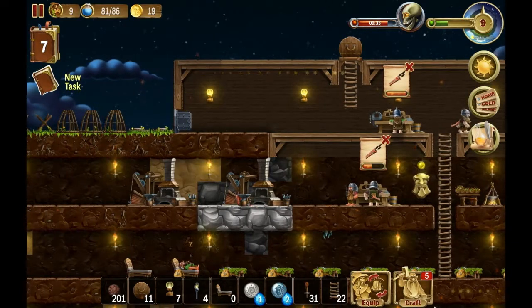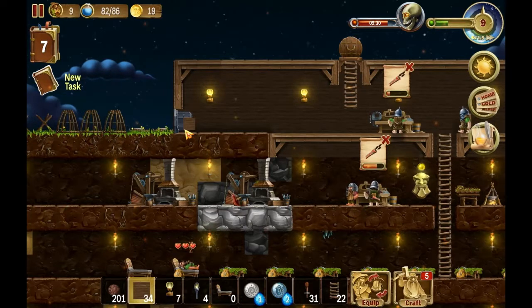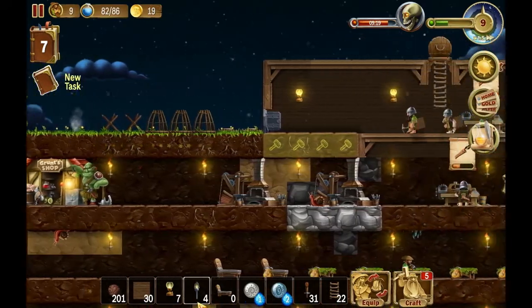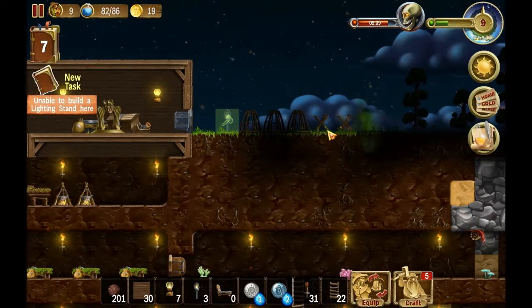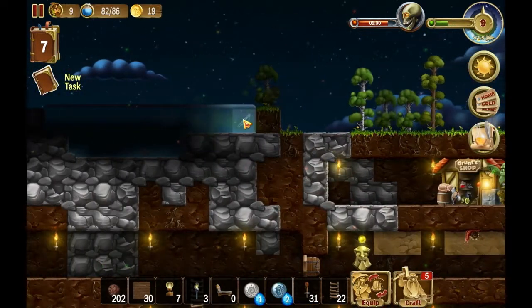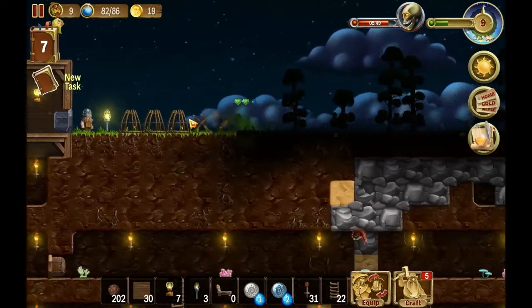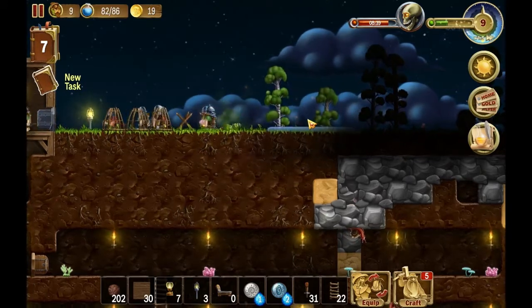Ooh, this is ugly — we cannot leave it like that. Give me those. There we go! And we can put our lights up. I still have a trap there. Go kill him!